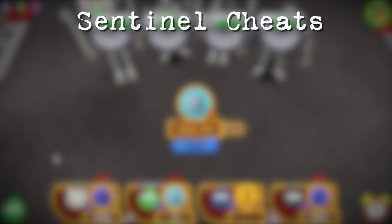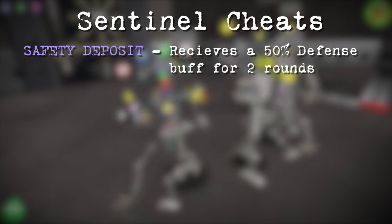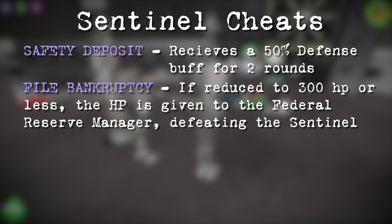Let's introduce the three Sentinel cheats that will take place in the manager round. Safety Deposit: the Sentinel will take 50% less damage for two rounds. File Bankruptcy: if the Sentinel reaches below 300 HP in a round, it will file bankruptcy and sacrifice itself to give its remaining HP to the Federal Reserve manager.